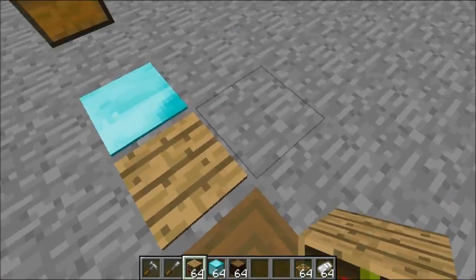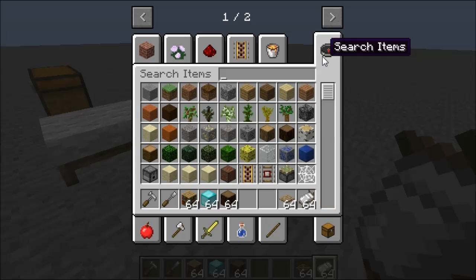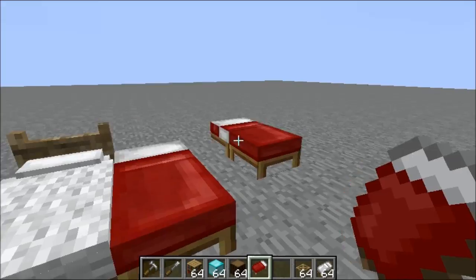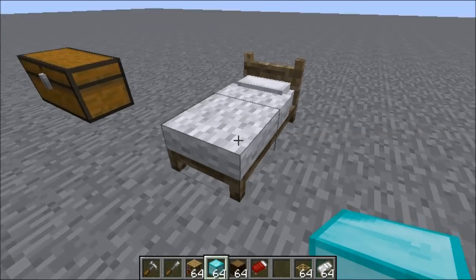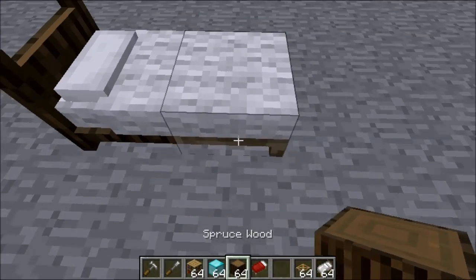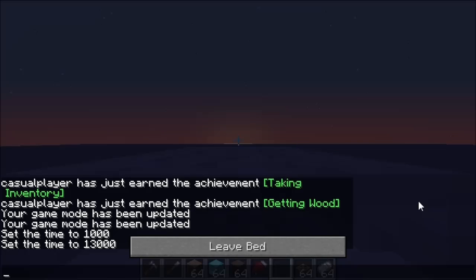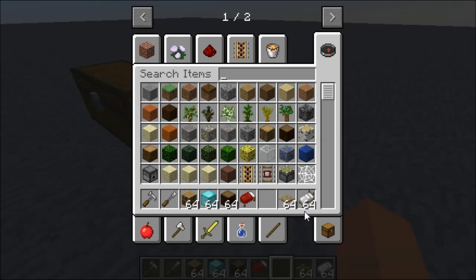The Carpenter's Bed model is way better than the vanilla bed model — it looks a thousand times better, it's not flat and it's not bugged. You can replace the frame to whatever material you want, though unfortunately you can't change the wool color yet. A really cool feature is that when you sleep, you actually appear to be under the blankets.